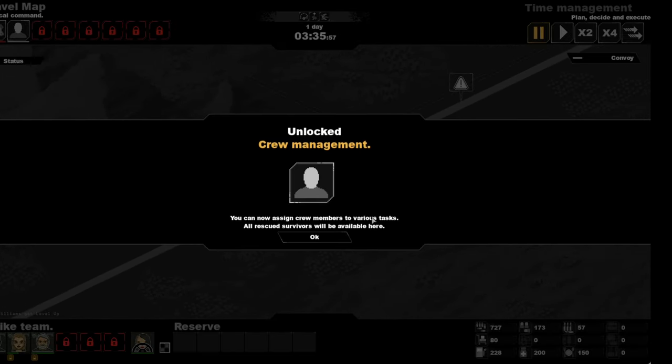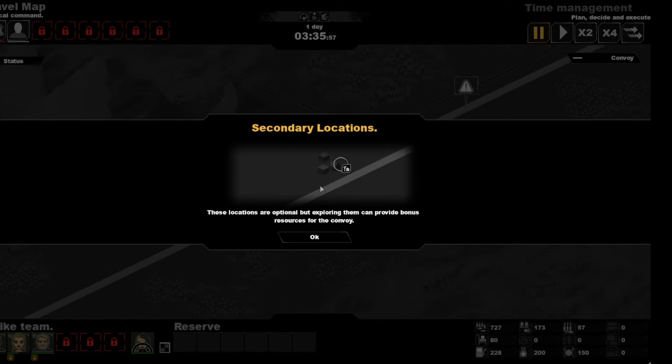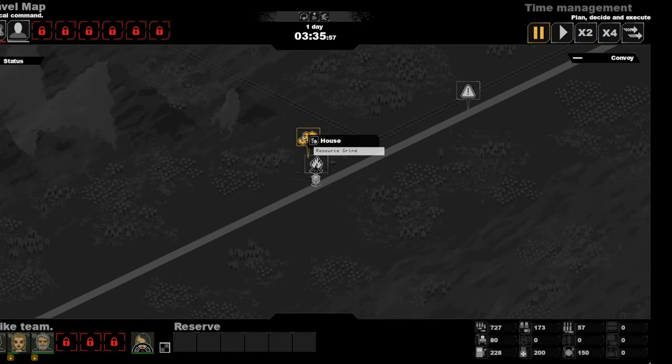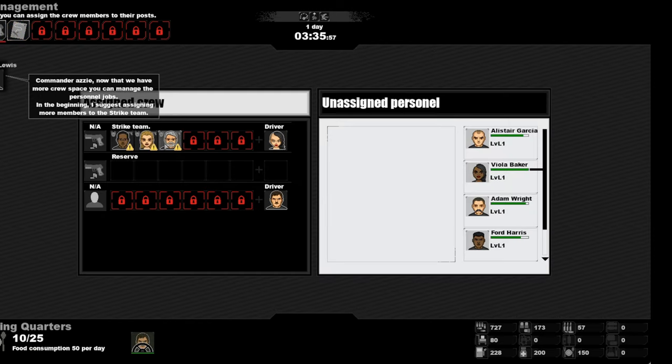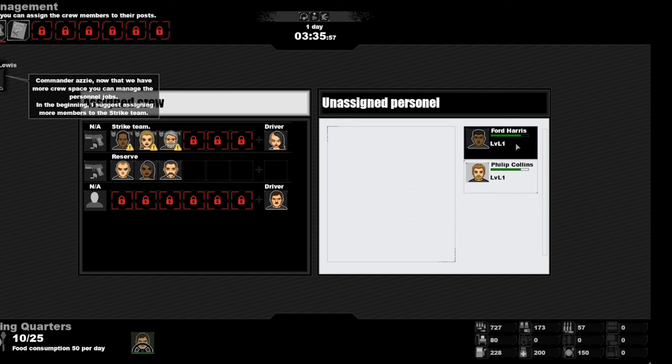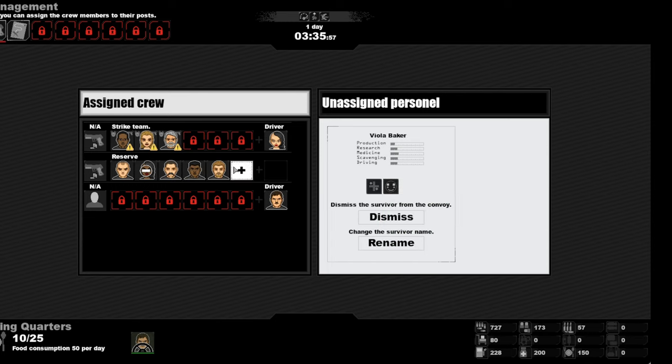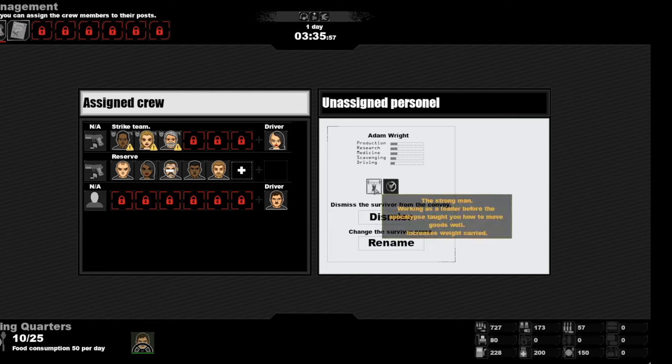Crew management — assign the crew to various tasks. There are survivors you can add. There are little side quests as well — a resource grind. There are reserves. I'll put them in reserve. There are a lot of skills: a field doctor — that's good, I could do with a field doctor — and a strong man in case he's needed for carrying. Well guys, I've shown you all the start of the game.